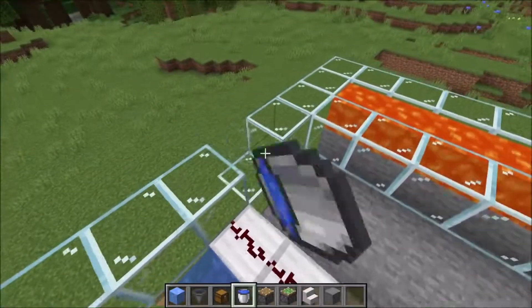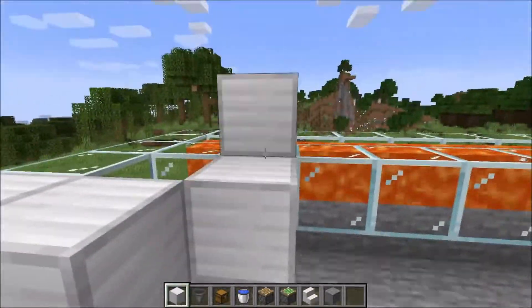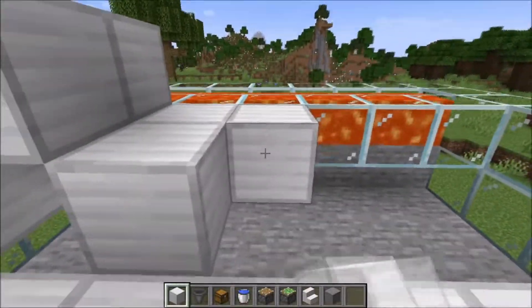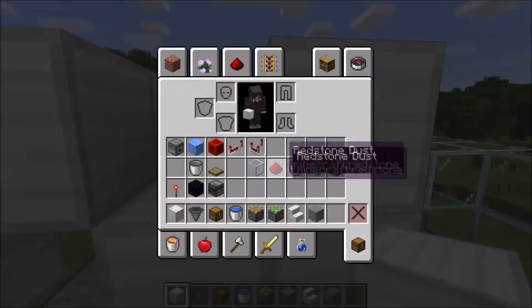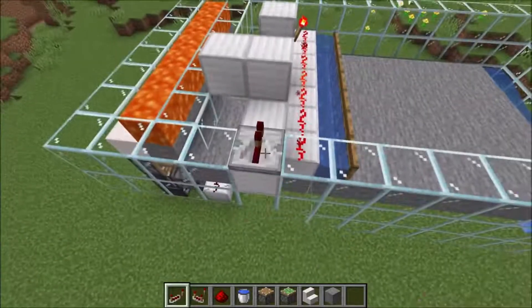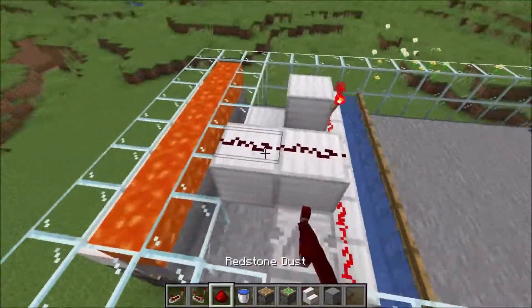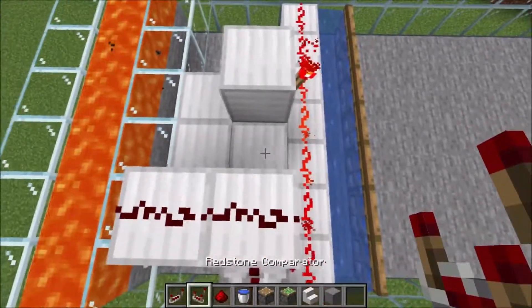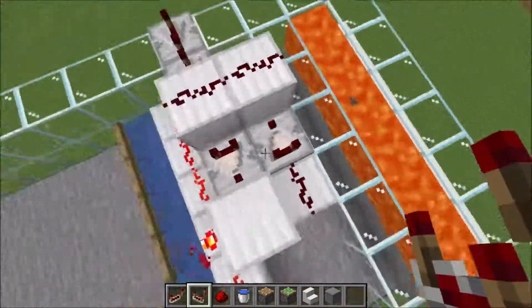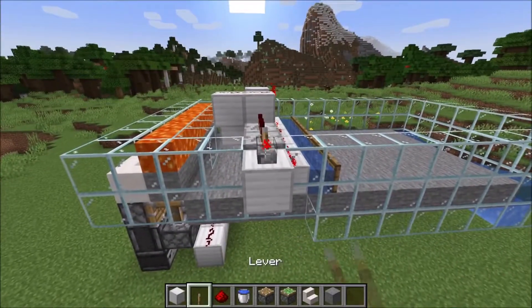Now go over here, remove this block and take normal building blocks. Put them right here and then two on top. You can remove this one again. Then build another two by two area here and one block on top. Take a redstone torch and put it right here. Now go here, put a repeater on the highest level and here another one. Put redstone on both of these blocks and a comparator right here. Then put redstone here and another comparator right here.